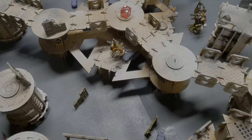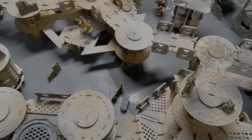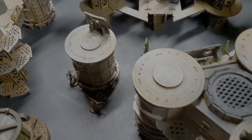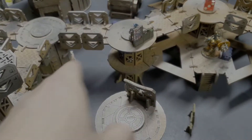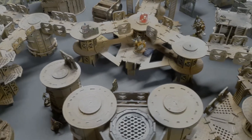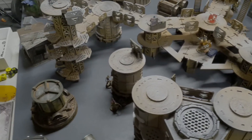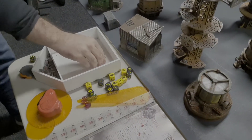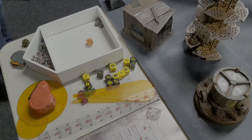End of turn one: the storm welder missed but didn't run out of ammo. The Ogren leader has moved into the center, lumbering forward with the Lobo Slaves. All the Escher have moved forwards. The Escher champion sprinted roughly 15 inches all the way around onto a rafter to try and get a casket. No bottle checks needed yet — nobody seriously injured. Priority roll goes to the Escher.